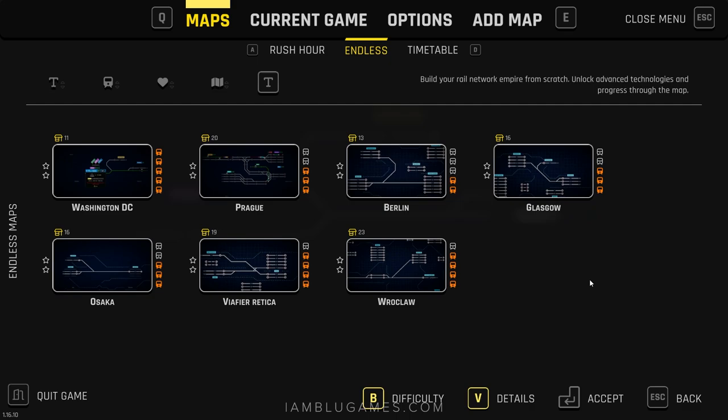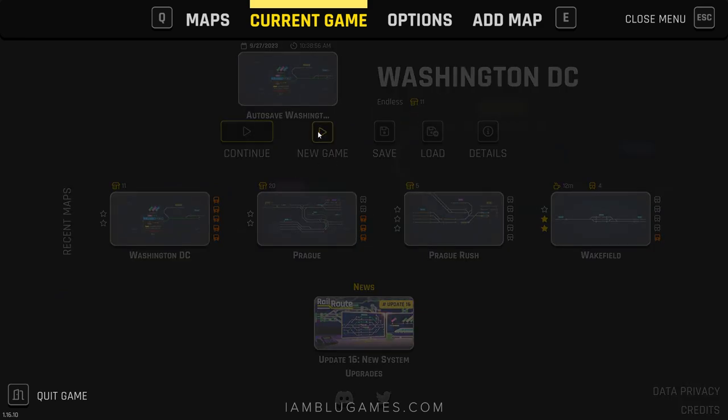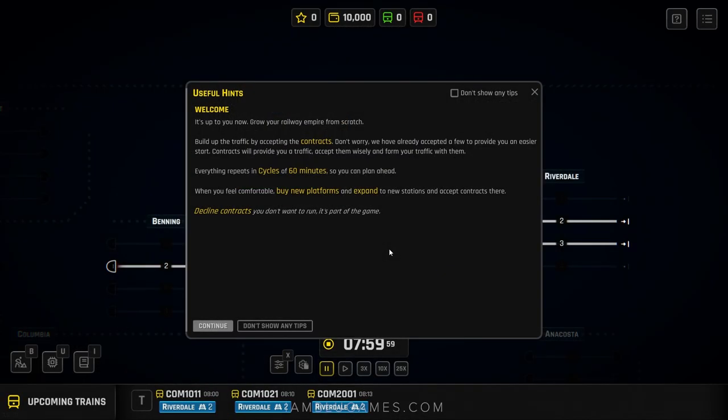I've only been playing since yesterday and I feel like I'm getting the hang of it. Today I'm going to start a new game using Washington DC — we're not going to use infinite money, but we will unlock all the upgrades and tiers just to show what that looks like. Selecting new game heading to Washington DC.